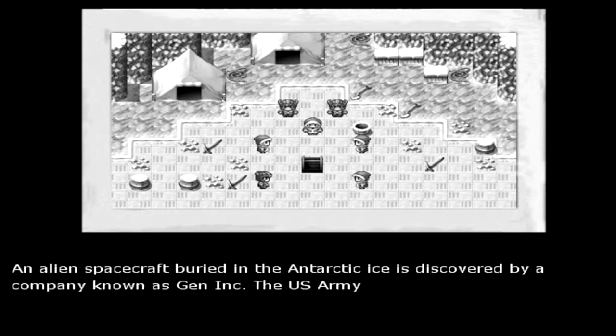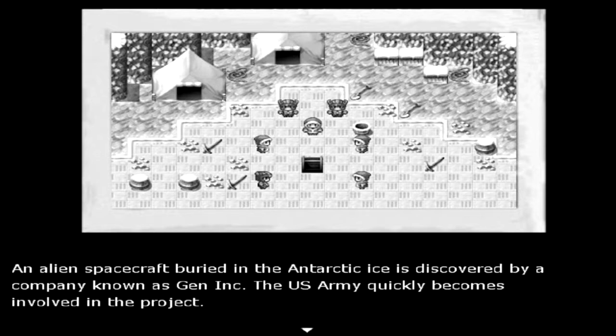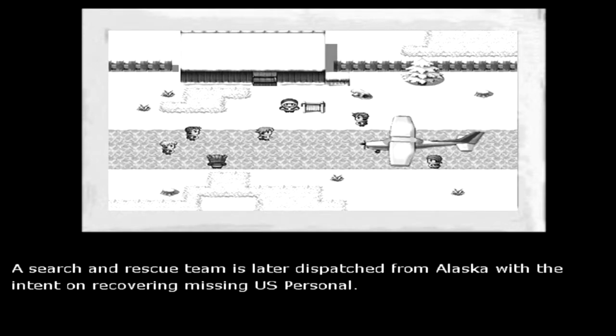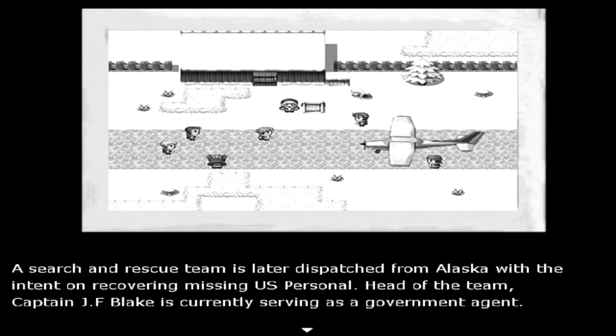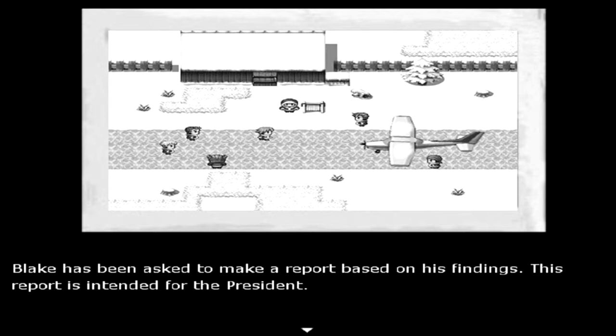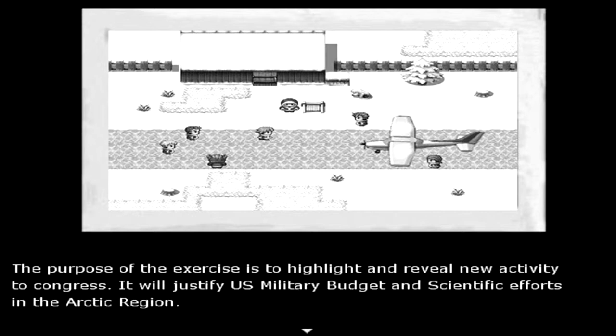Previously: an alien spacecraft buried in the Antarctic ice is discovered by a company known as Gen Inc. The US Army quickly becomes involved in the project. Liquid samples are found aboard the craft; research shows the amazing regenerative properties of these samples and work begins on manipulating them. A search and rescue team is later dispatched from Alaska to recover missing US personnel. Head of the team, Captain J.F. Blake, is currently serving as a government agent. Blake has been asked to make a report for the president to highlight new activity to congress and justify US military budget and scientific efforts in the Arctic region.